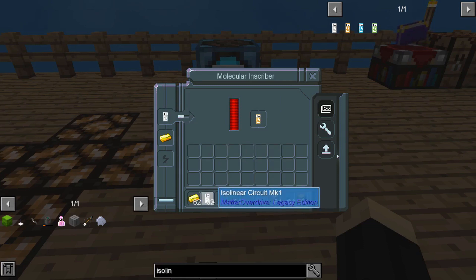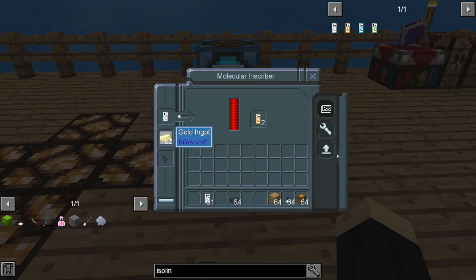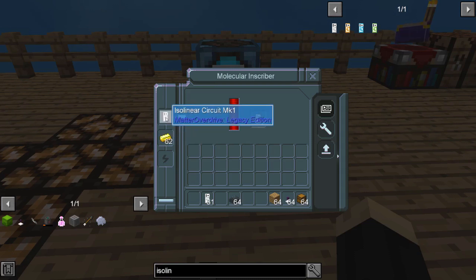One thing that can be a little annoying about this component: it only lets you put in one item at a time, so it can be kind of slow to sit here and do one, then drop another one over and over again. You can multi-stack your secondary component, but your primary input — you cannot.